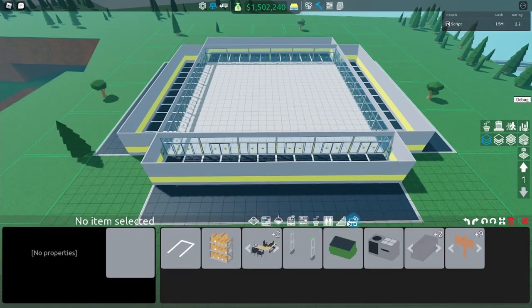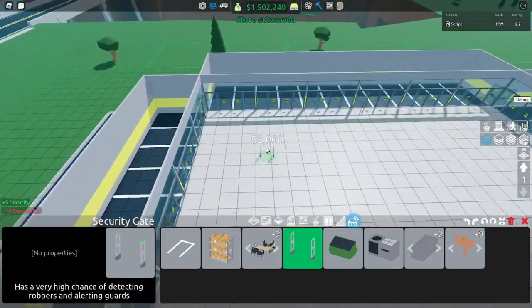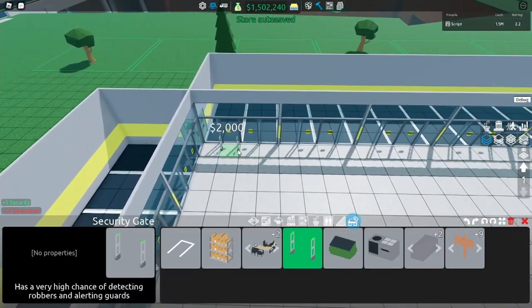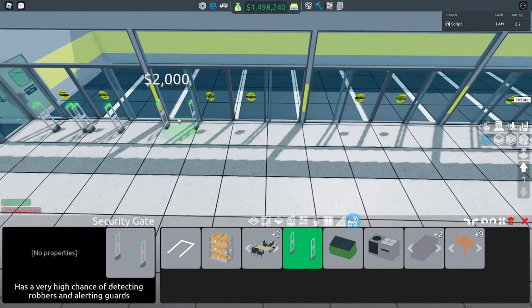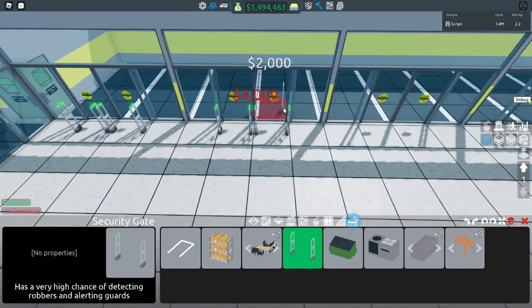Next you want to come to infrastructure again and you want to grab the security gates and put them just in between the sliding doors — not on the little glass here, just in front of the actual doors.